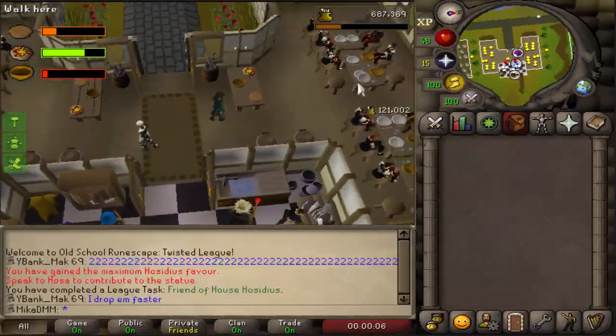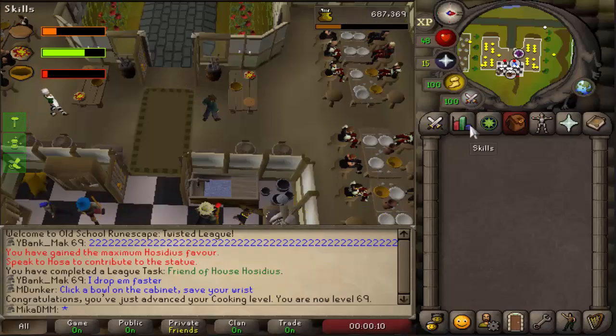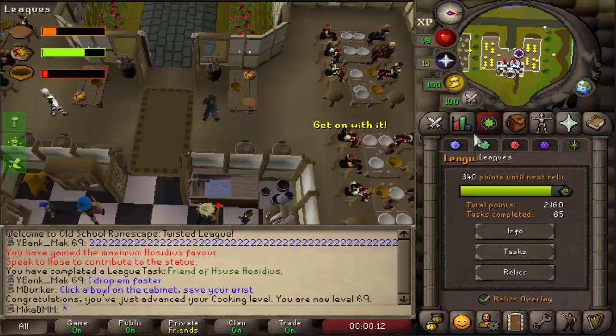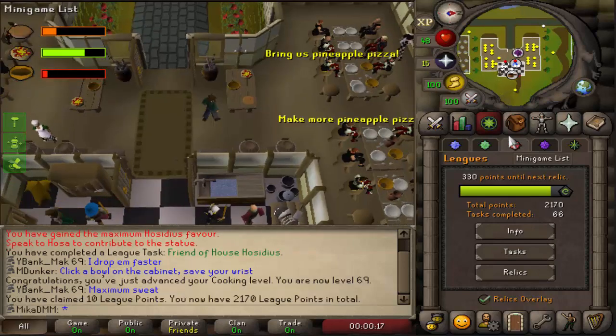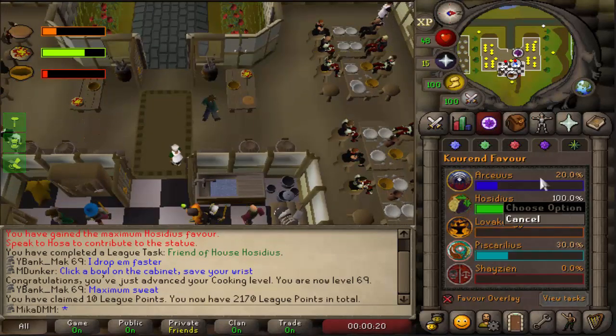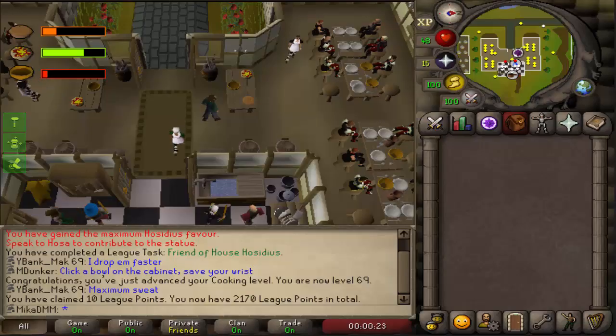These guys need some pizzas — no worries, I got them. 121k XP, 69 Cooking. Would it be worth it to go for 80 here? It might be. Another task completed — claim points, that was just 10. Now we are fully Hosidius favored. I think I'll go for 80 Cooking — that's going to take me no time at all.